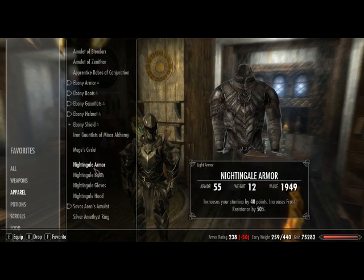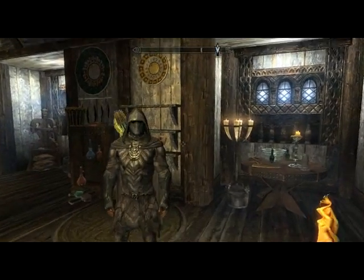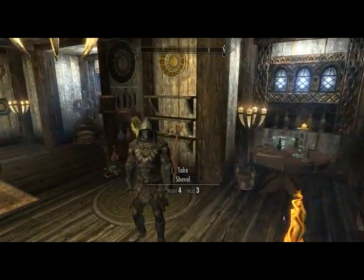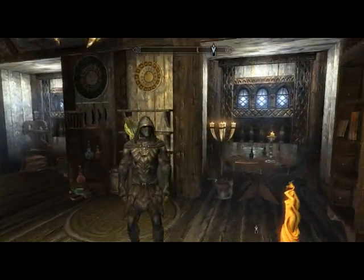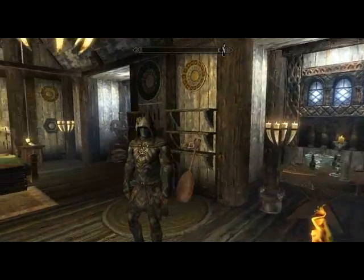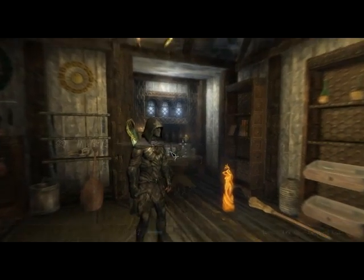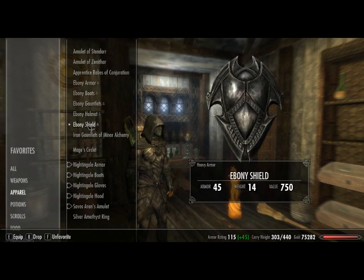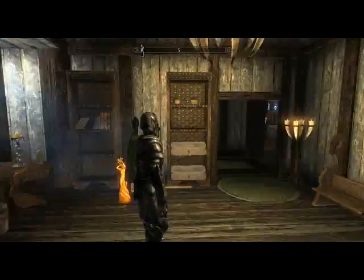So now let's have a look at the nightingale armor. Nightingale armor is a special bonus thing. This is pretty cool light armor for warriors that prefer light stuff. But if you're wearing light armor you don't go toe to toe with enemies. It's just a bad idea to use light armor in close combat. That's a major change in Skyrim — it might not seem it when you're playing it, but trust me, I'm going to demonstrate this now.